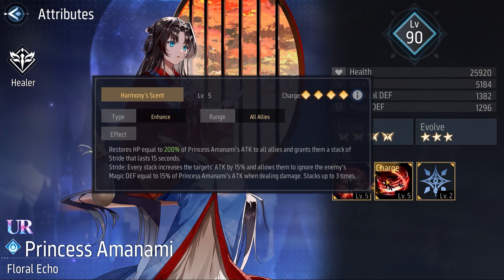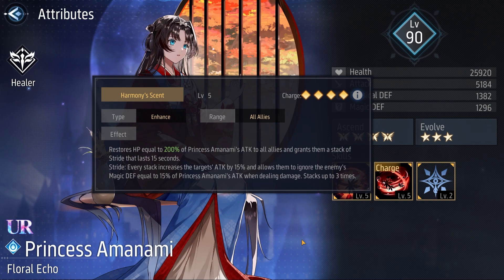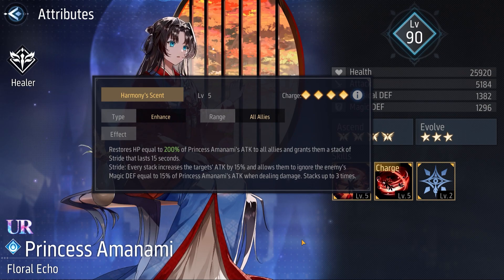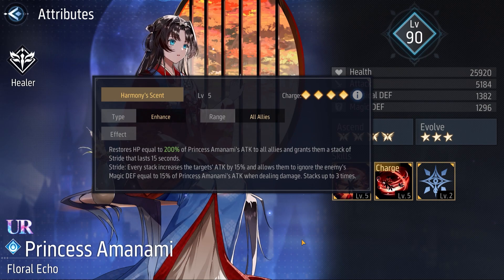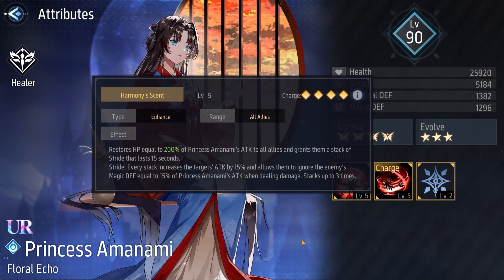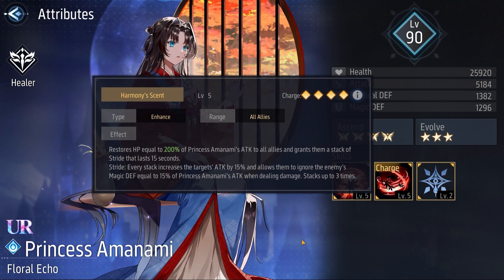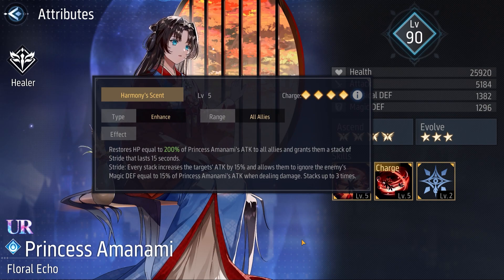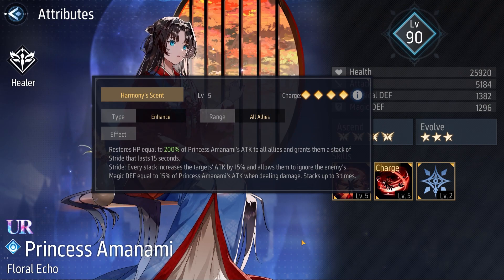Her skill 2 is called Harmony's Ascent. It's a charge skill and restores HP equal to 200% of Princess Amanami's attack to all allies and grants them a stack of Stride that lasts 15 seconds. Every stack of Stride increases the target's attack by 15% and allows them to ignore the enemy's magic defense equal to 15% of Princess Amanami's attack when dealing damage. Stacks up to 3 times.